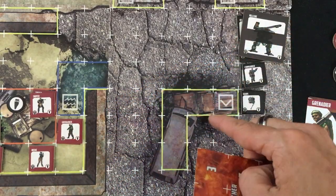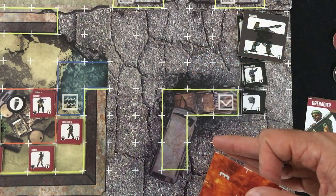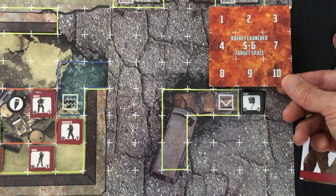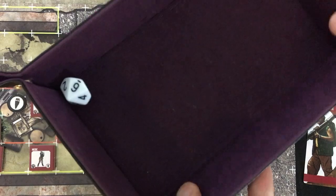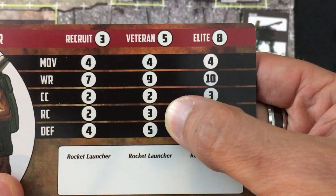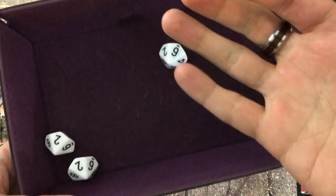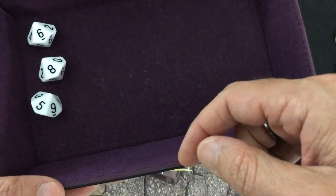My veteran grenadier goes next with nine range — he can easily reach the cluster, though he'll be shooting through a building. He has to scatter twice. Rolls a six and a six — stays right on the commander and the Hellfire. Rolling three dice as a veteran: I need to beat six for the Hellfire — I fail. How about the commander? He only has five defense — yes, I definitely hit him. But the Harpy can easily repair him.